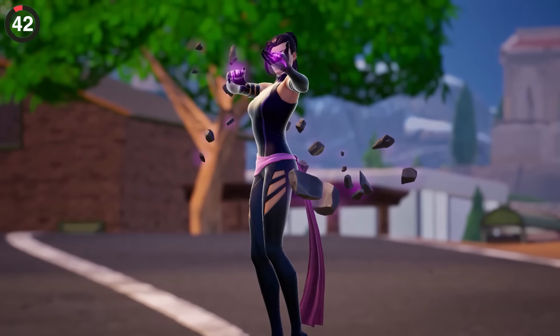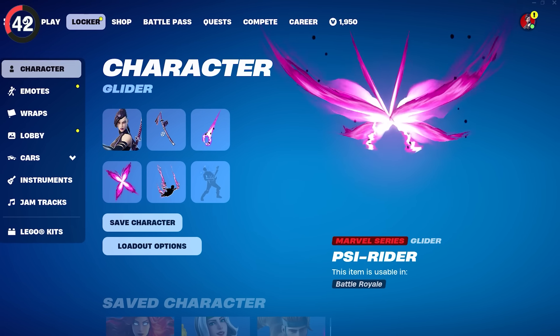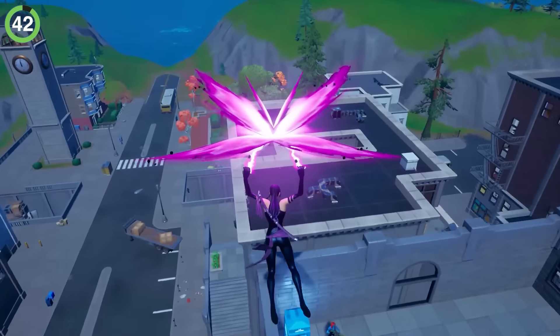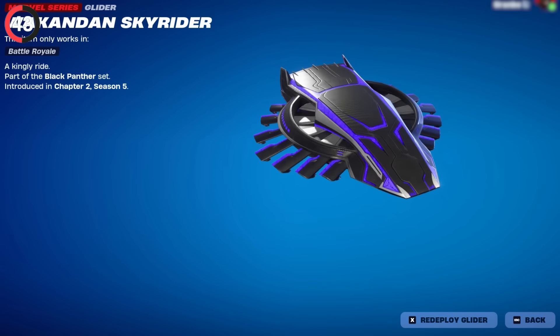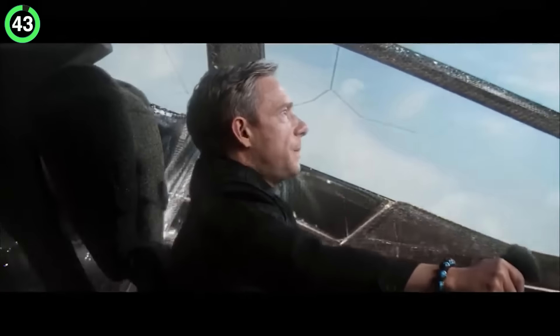Another insane combo is when you equip Psylocke's pickaxe and glider at the same time. Usually pulling them out looks standard, but when combined with her pickaxe, she'll create the glider with her powers. When it comes to Black Panther, no one appreciates his Wakandan Skyrider. While it may seem like a regular glider, it is based on the ships from the film — Everett Ross even flew one.